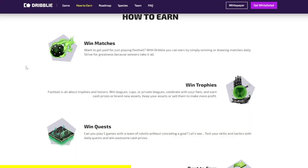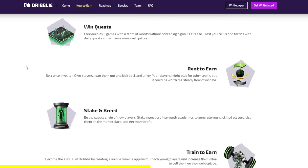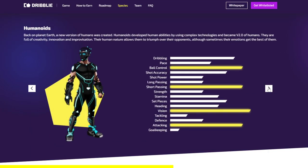All of this while doing what you love most — playing football. The team is fully doxxed with strong companies behind the game and blockchain development, with over 10 years of experience in both. Dribbly has deflationary tokenomics for NFTs and for their token, which makes it a sustainable game. The game is currently under development and will be ready soon. As the team behind this project told me, early users are expected to receive anywhere from $50 to $100 per day of playing.